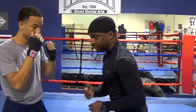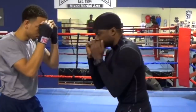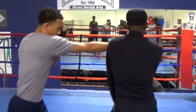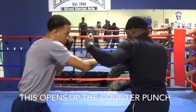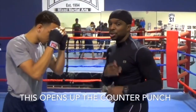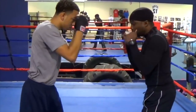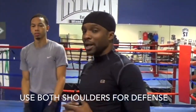That's another way to set the counter up. And what I do is when he strikes and I roll, it's close enough for me to counter — body or head. That's key. Using your shoulders both ways. Either way, I'm using the range with my shoulders, hiding behind them. That's another method of defense.